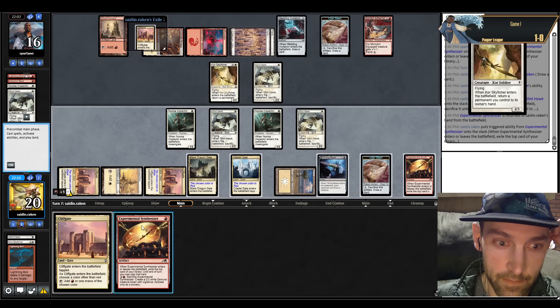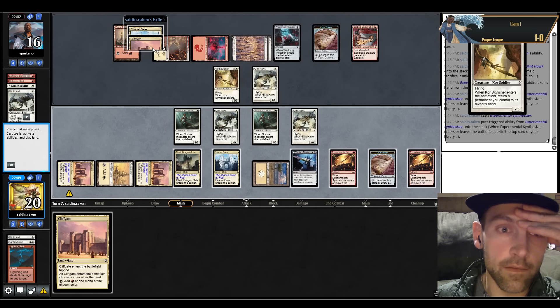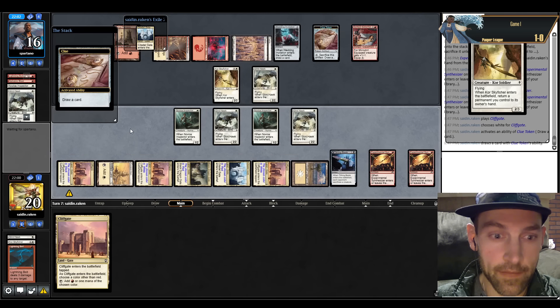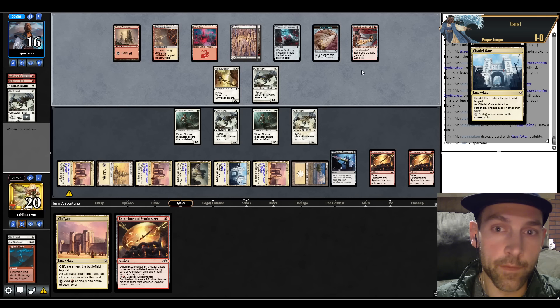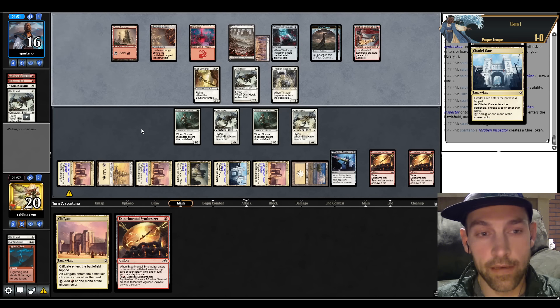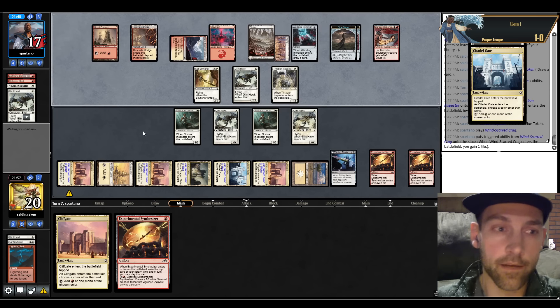We find a Citadel Gate on white, play Synthesizer, draw a card. We play a Thraben Inspector — five artifacts in play. Now the Tithing Blades are not very useful. They put All the Glitters on the Glinhawk — another All the Glitters. I think we're probably going to lose here. Find a Galvanic Blast, play Synthesizer. If we find a Tithing Blade or a way to pick it up we can kill the Thraben Inspector and then Tithing Blade their creature. We play Lembus — we're dead, I think.